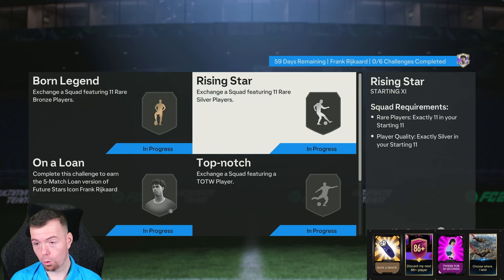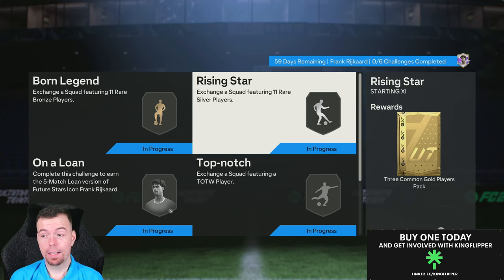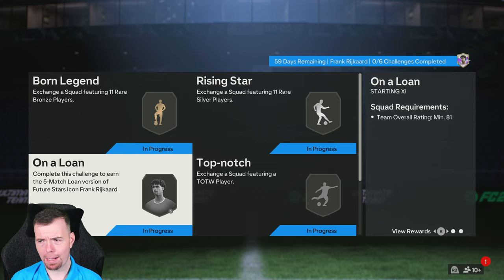Rising Star uses rare silvers at 300 coins buy-it-now or 250 coins bid. That segment costs 3.3k to complete and you get a three common gold player pack, which is still terrible. I wish we had the old ones that gave you two rare player packs.